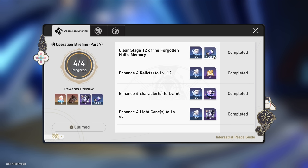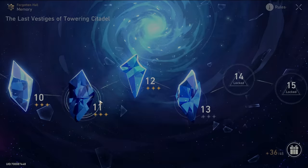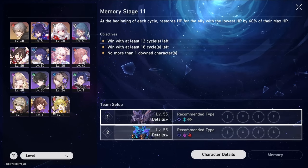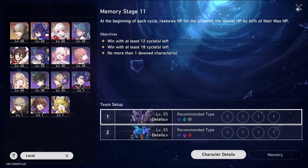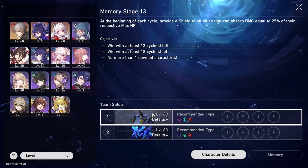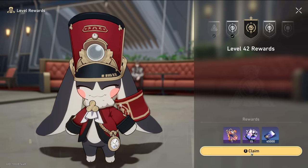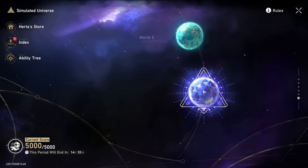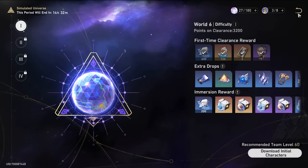We are fully finished with our Operation Briefing. I never even tried Stage 13 at Forgotten Hall because I don't actually have two teams raised — I don't even know how I got through Floor 12. Starting at Floor 11 you have two teams. I recently raised the main character to 60 and still only have Natasha as my one healer, so it's a bit hard. It's also really easy to forget about Pom-Pom — I sometimes go five or six levels without claiming those rewards.